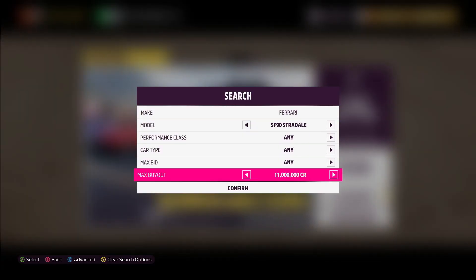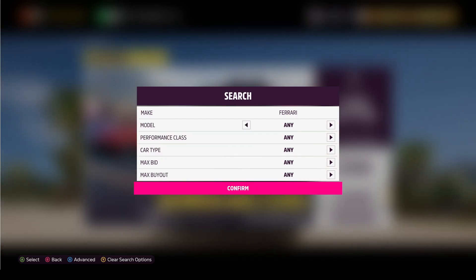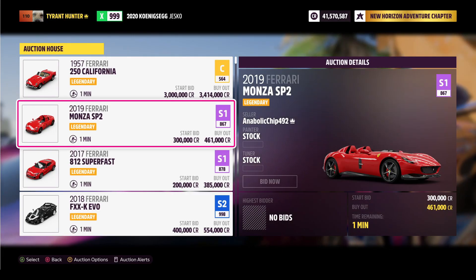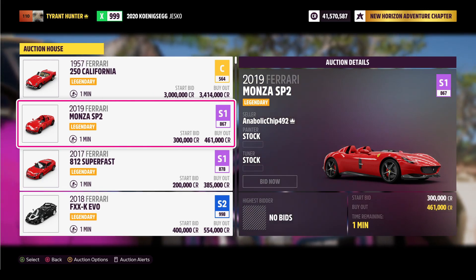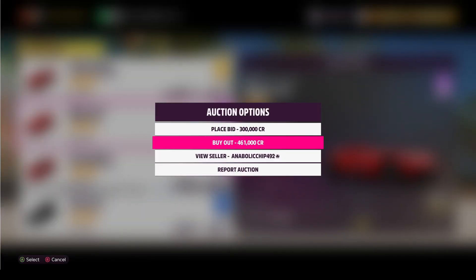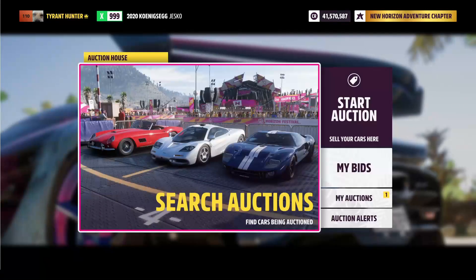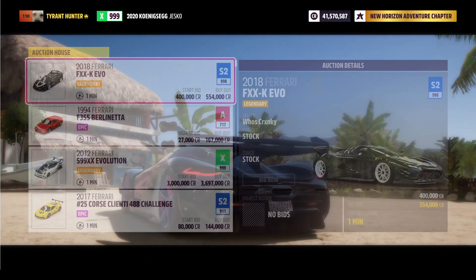Let me switch this here and show you guys what to do if a car actually pops up. If one of those Ferraris actually pops up, this is what you're going to want to do. As soon as one pops up, if you're on a controller — and this is how you can snipe the auction house very fast — you're going to hit Y for auction options and tap down one to buyout. You're going to spam that button. Let me show you how quick this can happen — hopefully one that's super expensive doesn't come up.